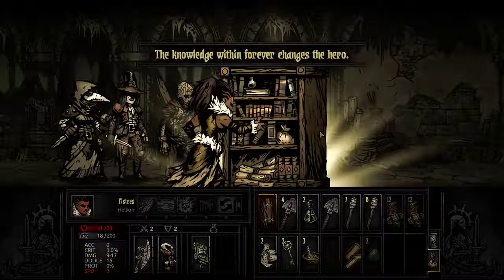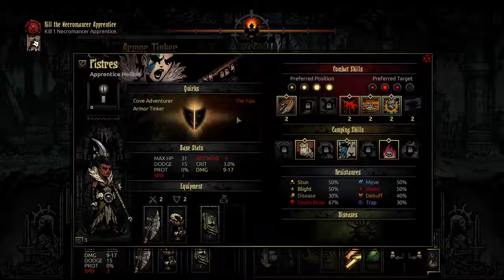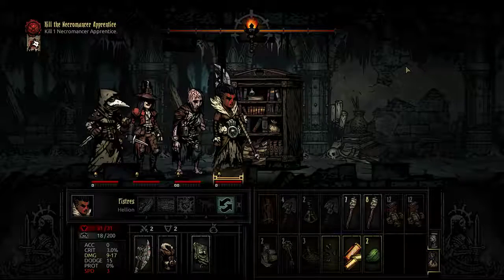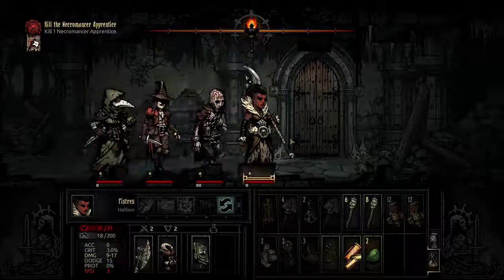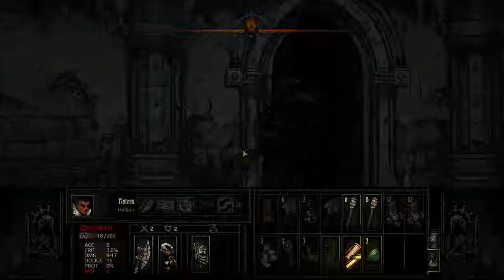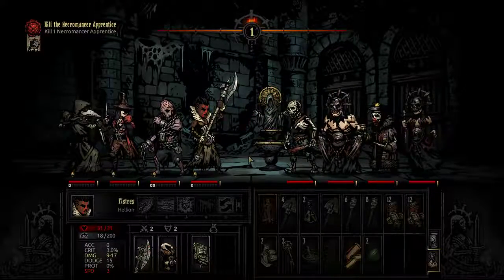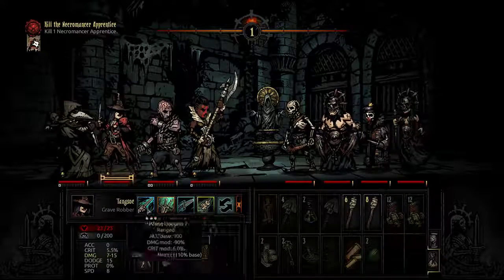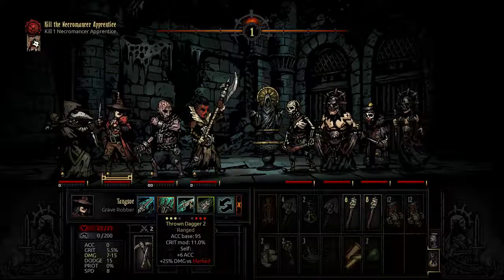Bad knowledge curio. Minus 20% — okay, that's pretty good. That was a very lucky roll to get a good quirk from that, because usually you only get bad stuff from books. I shouldn't even be taking them, but first things first — we need to take out the court here.